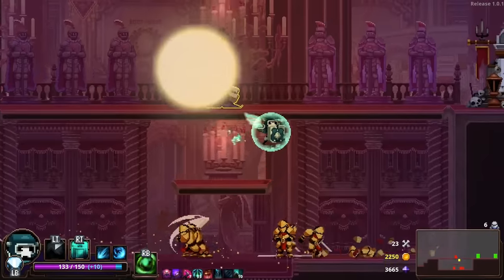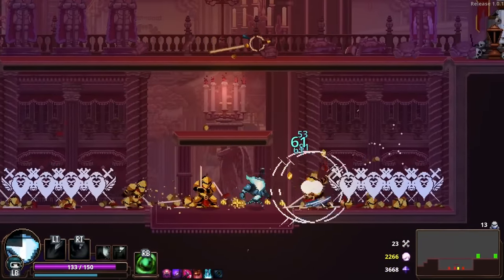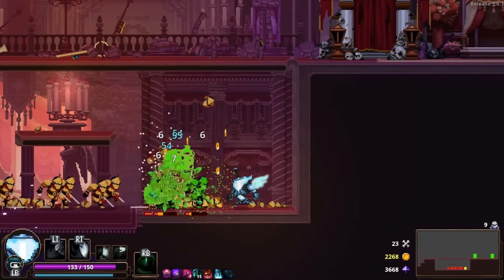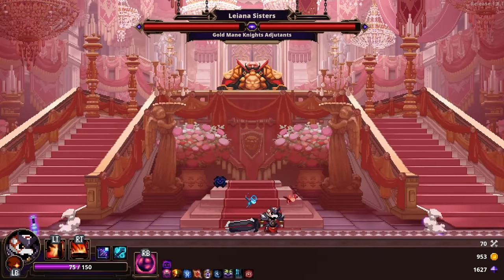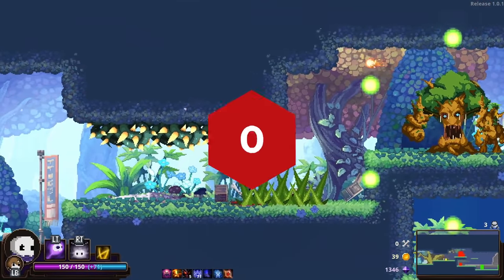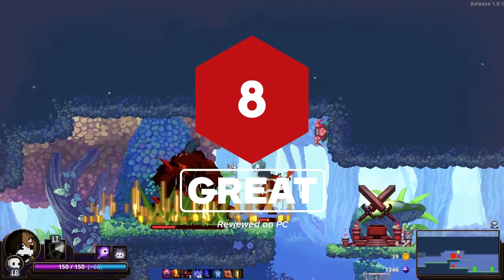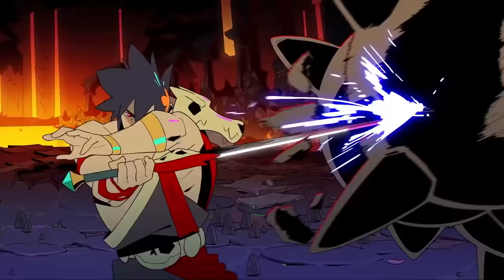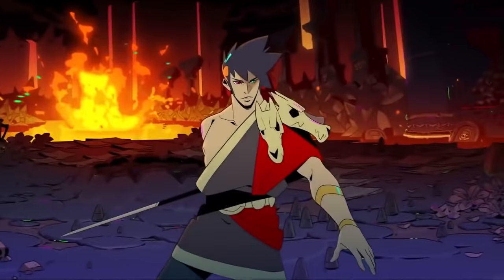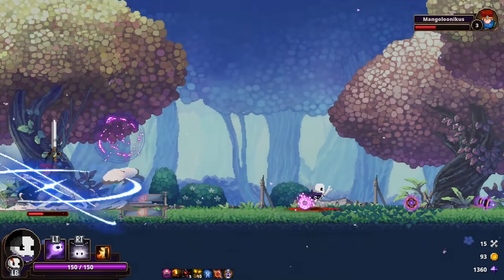Skull the Hero Slayer is an original take on a well-established genre, using its novel head-swapping mechanic to put a plethora of unique playable characters front and center. Though both its story and boss variety leave something to be desired, the quirky characters and satisfying fast-paced combat offer a reason to bone up on your skeletal skills even after the credits roll. For more, check out why Hades was our game of the year for 2020, and watch a review of Spelunky 2. And for everything else, stick with IGN.